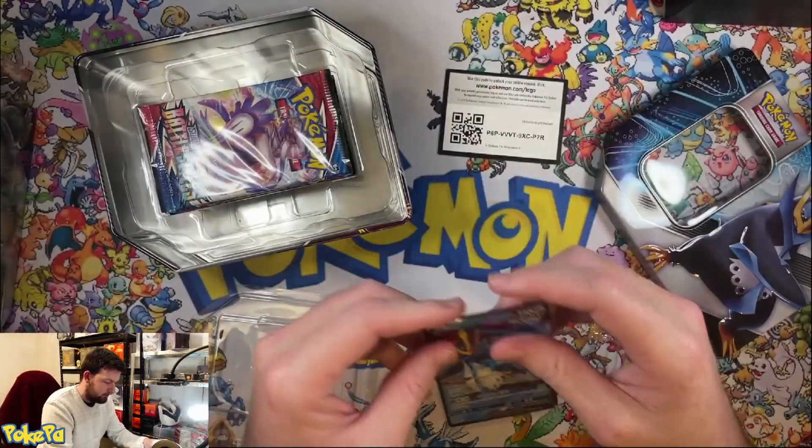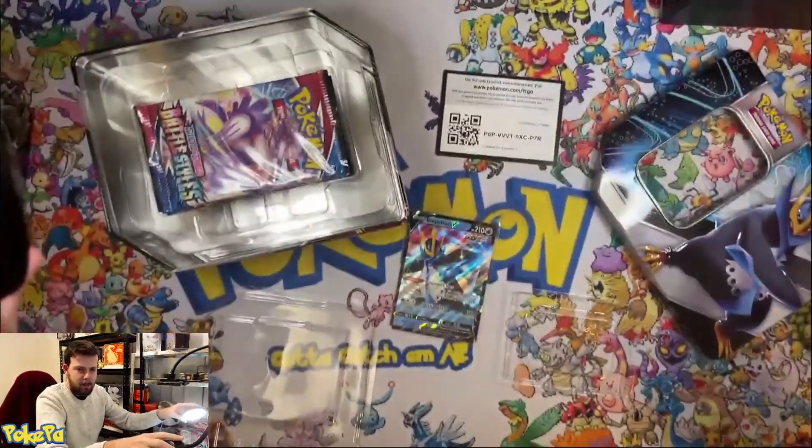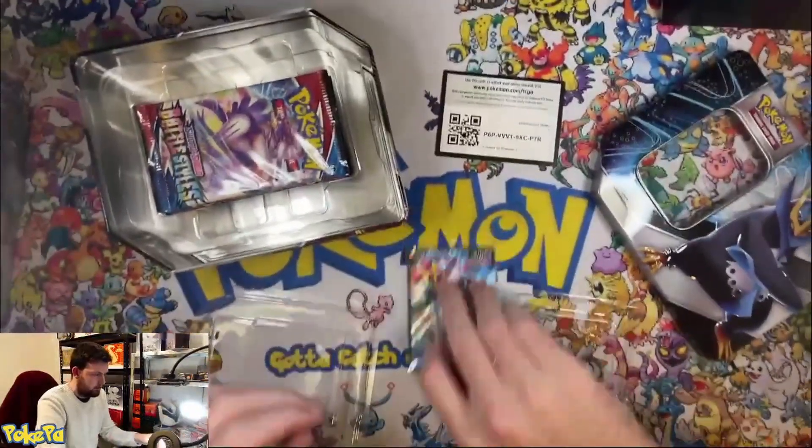Here's your code card for anybody chasing. And here is our Empoleon V promo card — it actually looks really good. The card itself has some whiting around it, but that's alright. Just want to make sure you guys can see the cards.